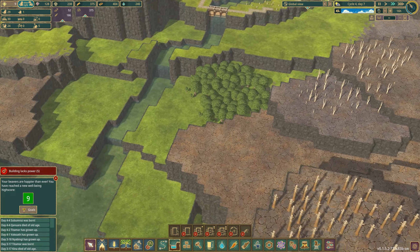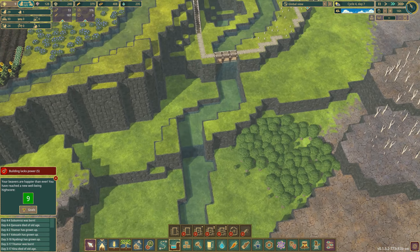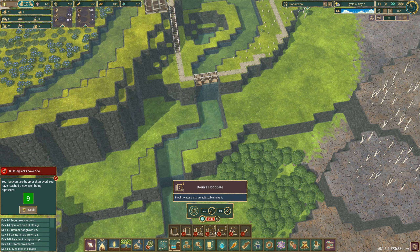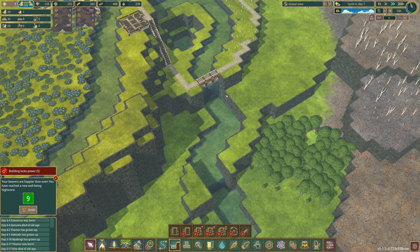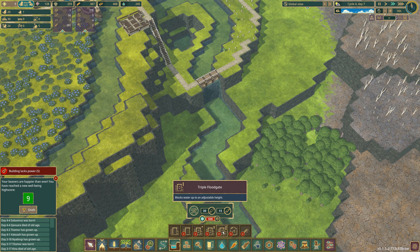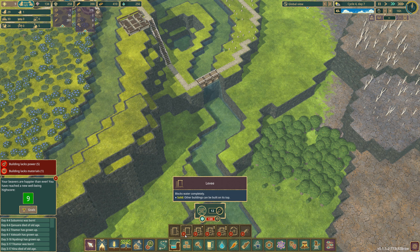I'm tempted to try it and see what happens — I can always take it down later. At the moment you want two high to get level with the ground, so you're going to want three high. But then I really want to build another level on top, because I want to get the water level up here.